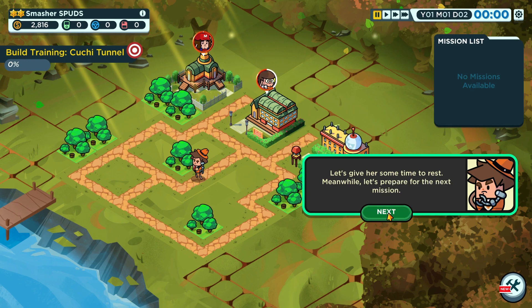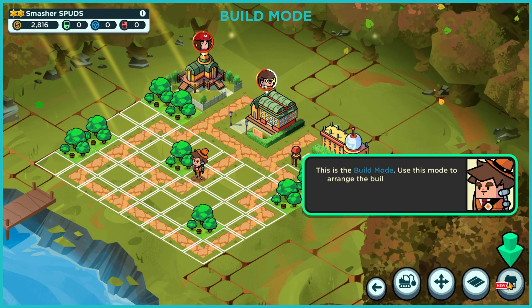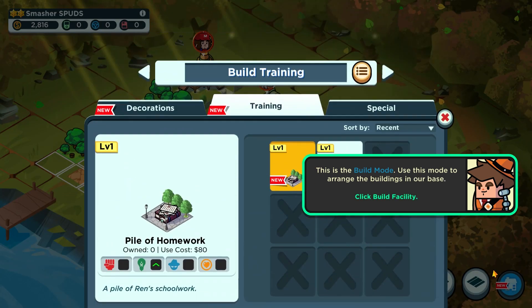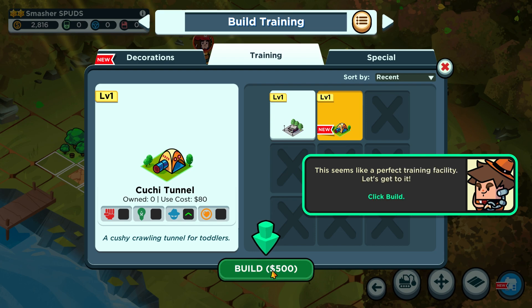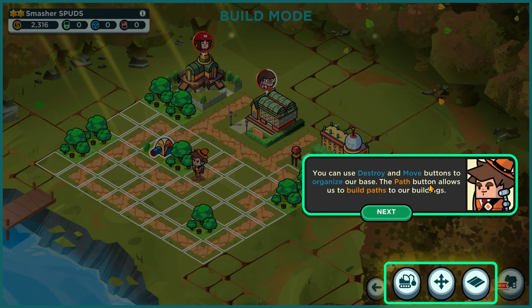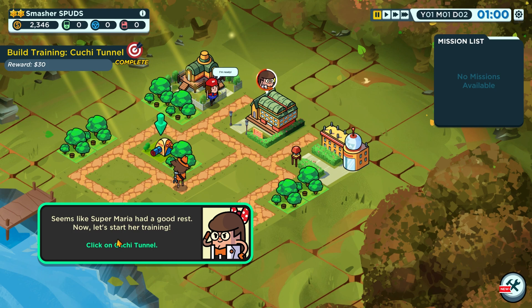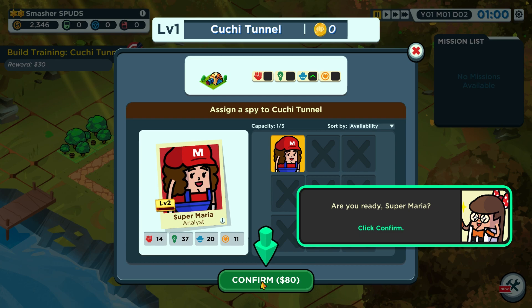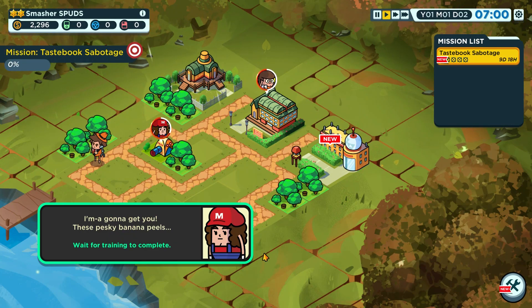Let's give her time to rest and prepare for the next mission. Super Maria has high intelligence but her other stats are pretty low, so let's build a training facility. This opens build mode — we can see various options including a pile of homework and a kuchi crawling tunnel for toddlers. You can destroy and move things to organize the base. The path button allows you to build paths around buildings.